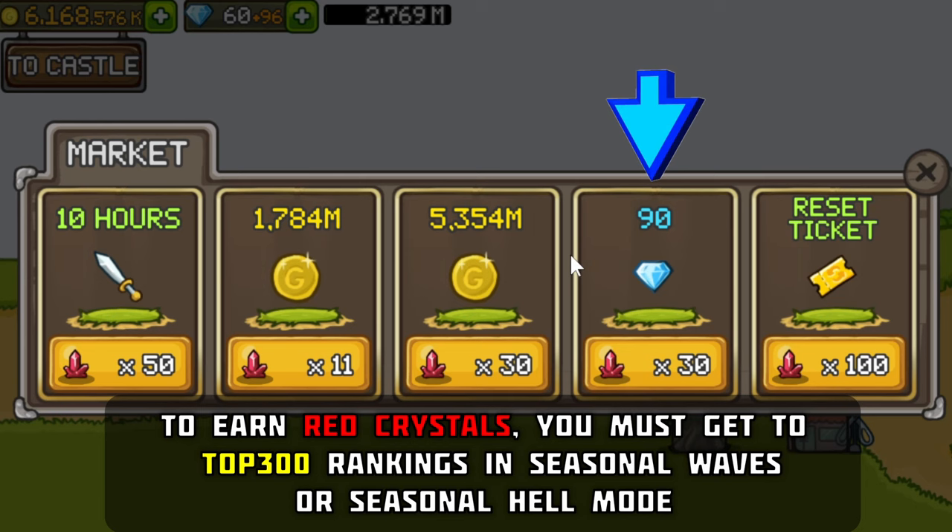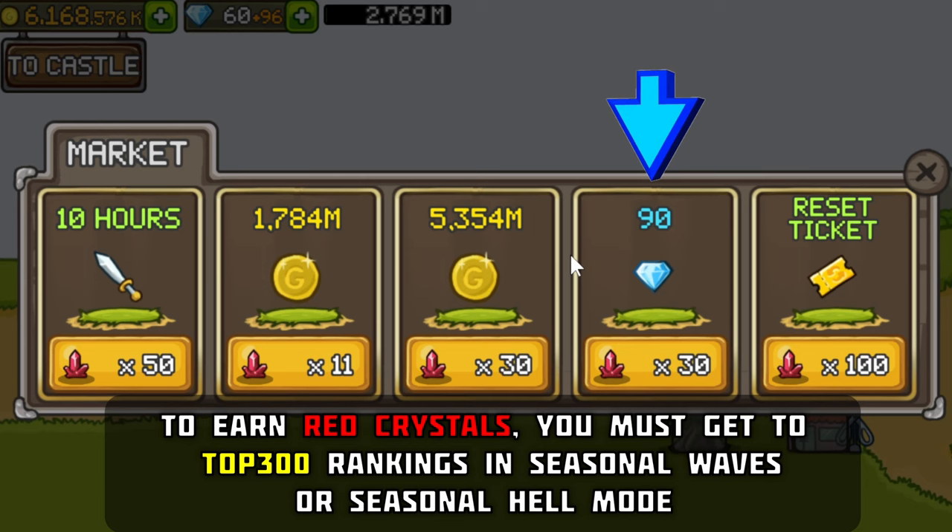Option number 3 is to use Red Crystals in your Town Market to buy 90 crystals. The final option is to use real money to buy crystals from the shop.